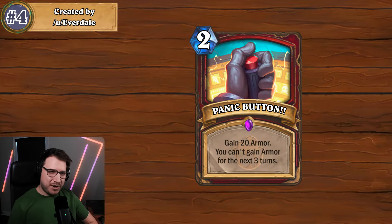Next up for the fourth card we have Panic Button. It is a two mana warrior spell that reads: gain 20 armor, you can't gain armor for the next three turns. The flavor of this card is just on point — it's this big oh-shit card where you gain a ton of armor but you're exhausting yourself, and you can't gain armor for the next three turns, which is huge.